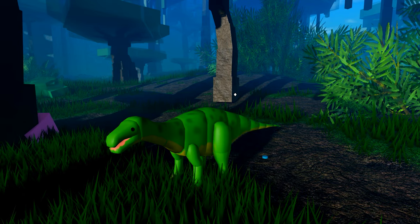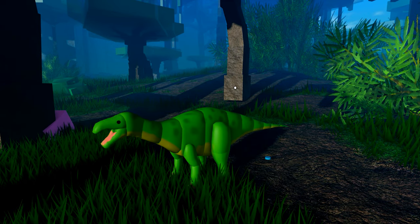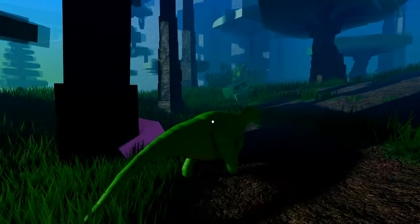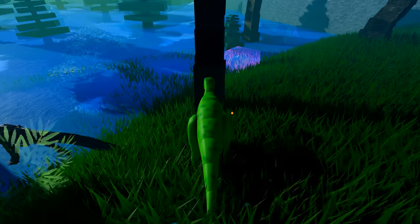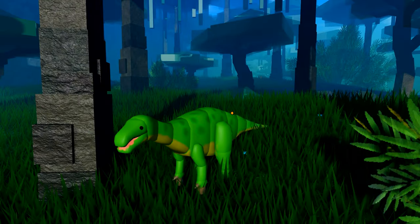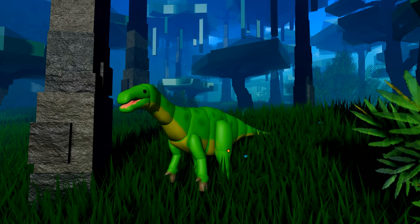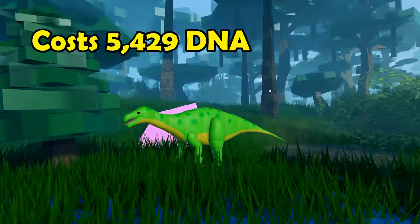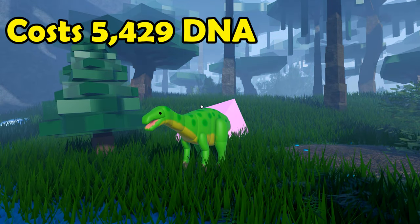The Clay Iguanodon kind of reminds me of the classic skins for how choppy the animations are. Let's check out the roars — this is the aurora, the call, and the growl. It looks like the sound effects are not custom, but the animations are, although they're not particularly good. Here's the attack animation and the AOE — and yeah, that's about it for all the skins.